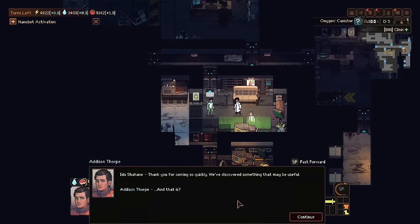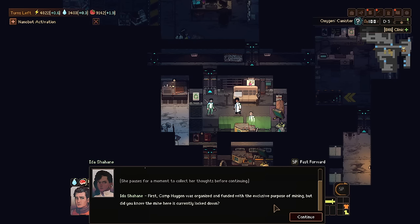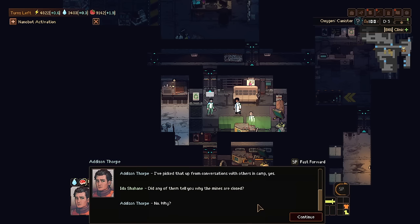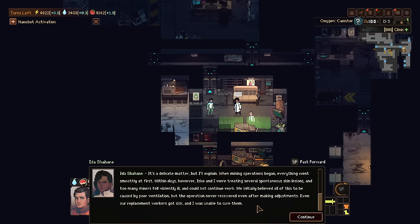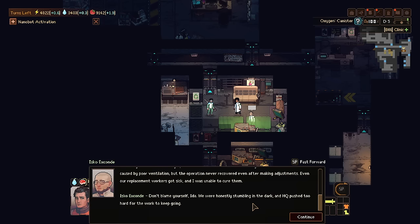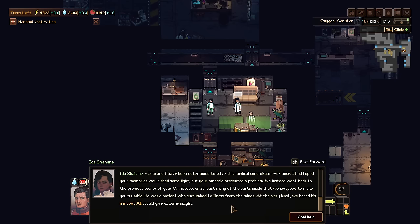'Thank you for coming so quickly. We've discovered something that may be useful.' She pauses to collect her thoughts. 'Camp Huygen was organized and funded exclusively for mining, but did you know the mine is currently locked down?' 'Yeah, I picked that up from conversations with others.' 'Did any of them tell you why?' 'No, what's going on?' 'It's a delicate matter. The mining operations began — everything was smooth. Within days Isco and I were treating spontaneous skin lesions, miners falling violently ill. We initially believed it was poor ventilation, but the operation never recovered even after making adjustments. Even replacement workers got sick and I wasn't able to cure them.'